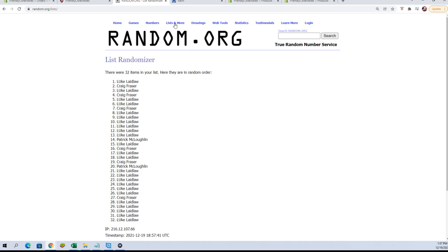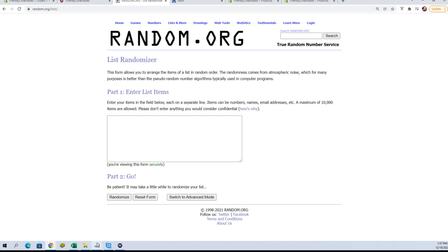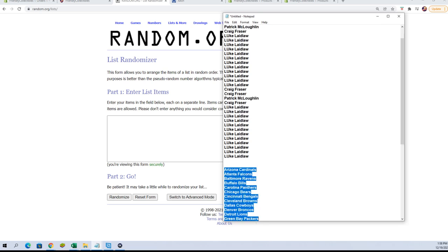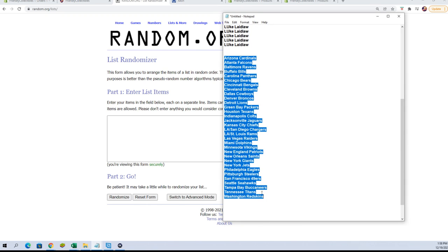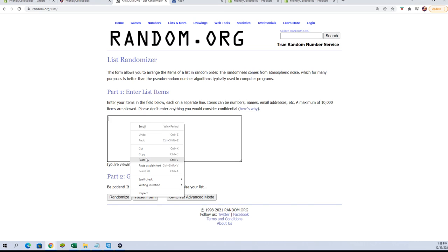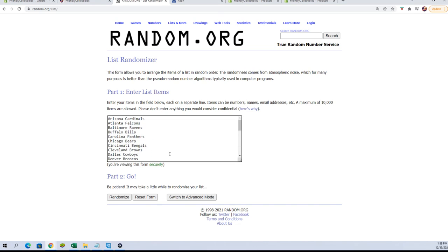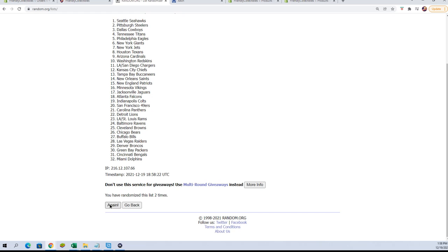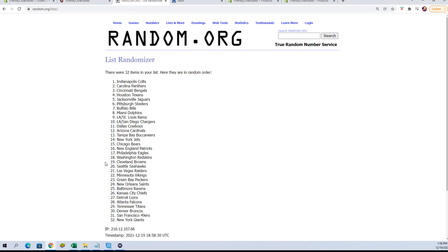All right, let's go get our team names. We're going to copy those in and paste them over here, make sure we got them all — Cardinals to the Redskins. There we go. Seven times: one, two, three, four, five, six, and lucky number seven.